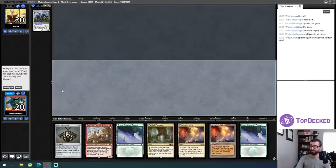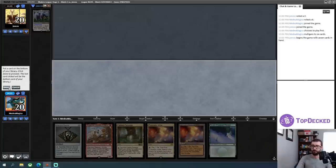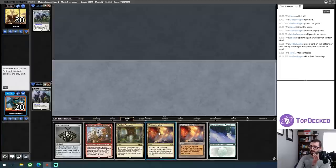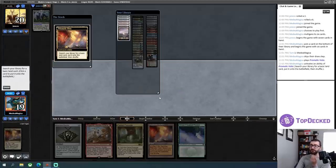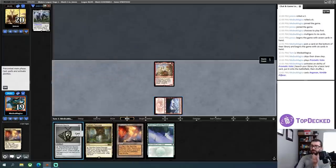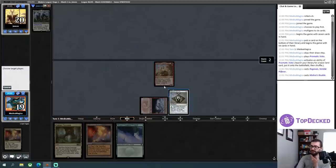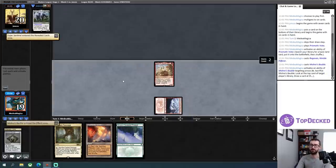Especially when I'm on the play, I just have hands that are going to look like this one. Fabled Passage is fine here — I do have four lands. We'll Vista-grab the old snow-covered mountain, drop the hottest monkey pirate to ever see play. We are playing against Hammer Time again. My start is rather weak versus Hammer Time right now — my opponent is just going to play like an Esper Sentinel or a Memnite and I'm going to just raid with that body, which is really not where I want to be.